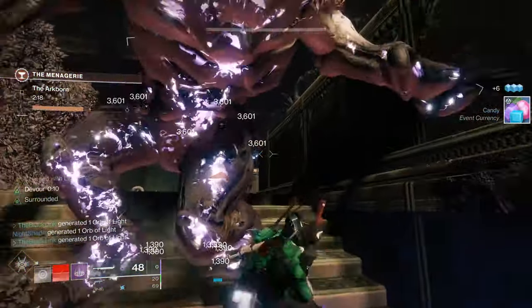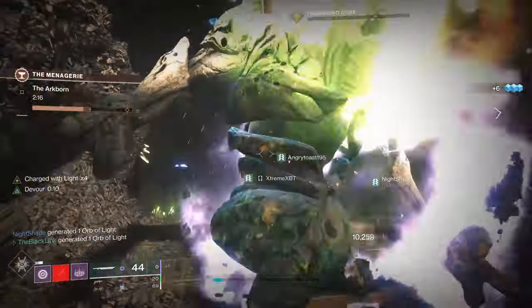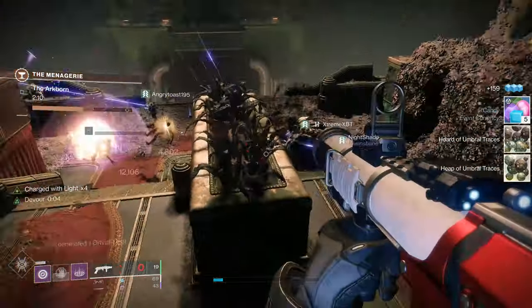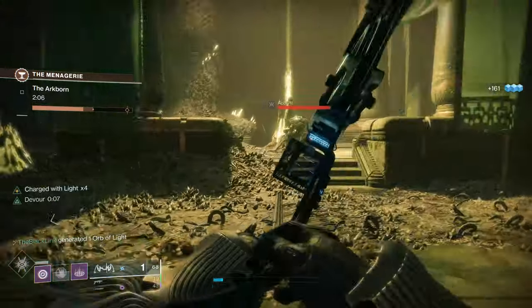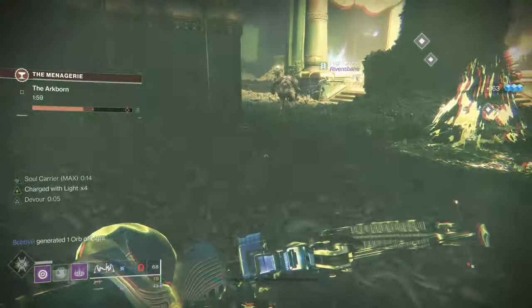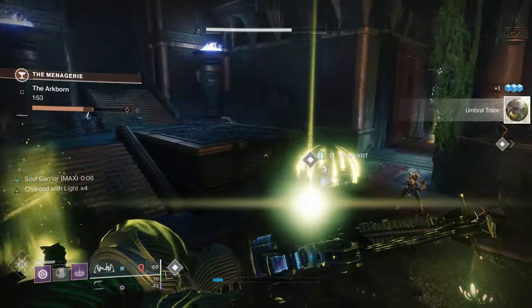Next up, we learn about some changes coming to sniper rifles. They want sniper rifles to feel powerful without being so easy to use that they dominate. They've adjusted how aim assist is affected by sniper rifle zoom level — lower zoom scopes will have less aim assist, and higher zoom scopes will have more. Scopes with around 50 zoom will remain unchanged. The lowest zoom scopes will see a large reduction in their overall aim assist cone angle. I think that's a fair change — aim assist on a lot of snipers is way too high right now. Anyone who's used a Revoker knows how easy it is to pull bullets toward the head.